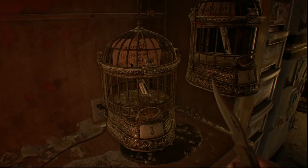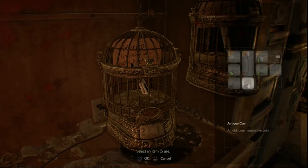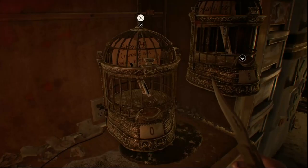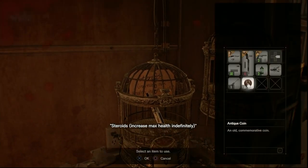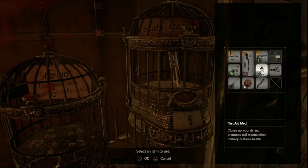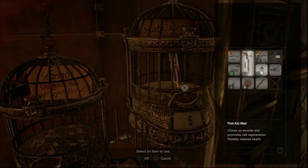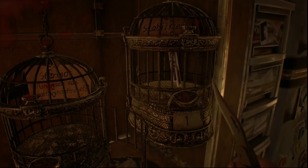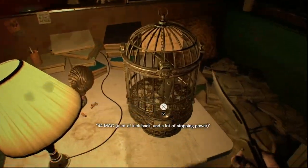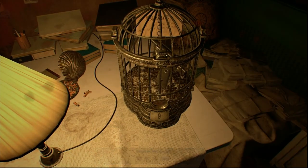While in the trailer, use your antique coins you have collected. If you need help collecting the coins, I have a video on where all of them are located — I can link that down below. Inside the first cage is another steroid shot; use it to increase your max health for the rest of the game. In the second cage there's a stabilizer that will increase your reloading speed for the rest of the game. The last cage contains a more powerful handgun than your current one.